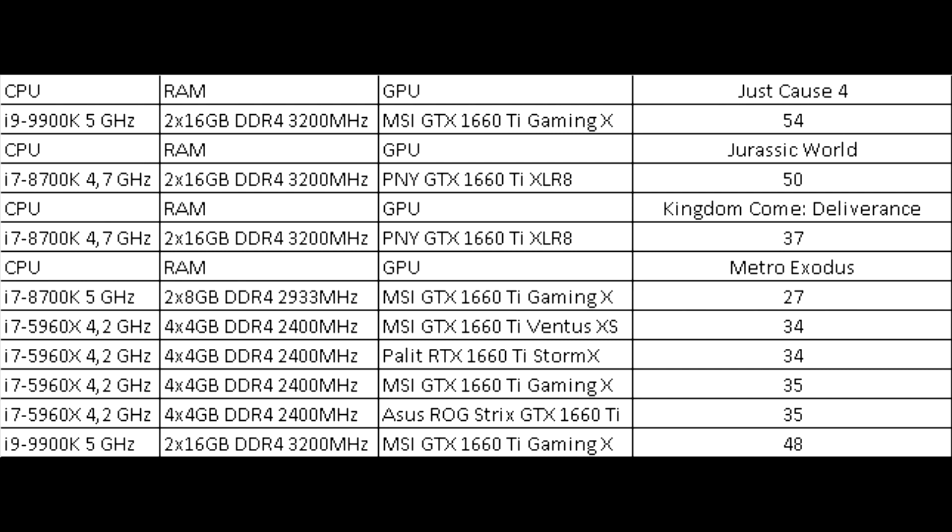Hitman 2 was tested only once, showing a good result of 71 frames. Next come three games with single measurements: Jurassic World at 50 frames, Just Cause 4 at 54 frames, and Kingdom Come: Deliverance at an unplayable 37 frames.